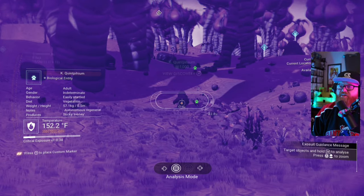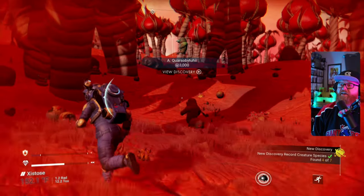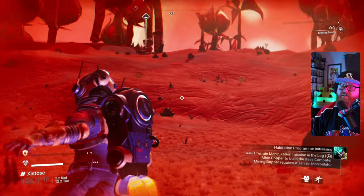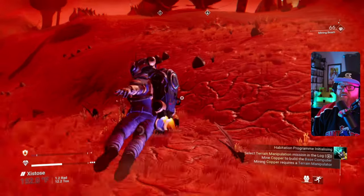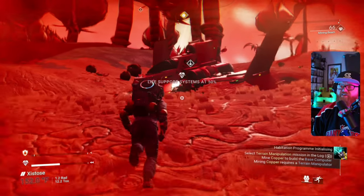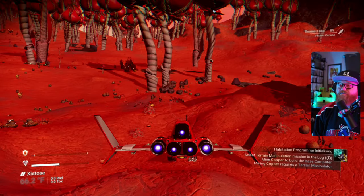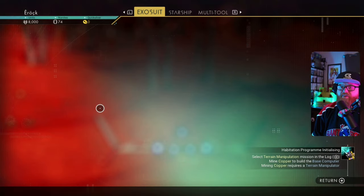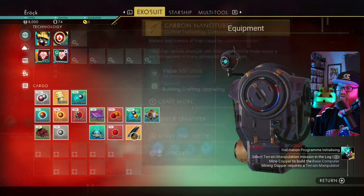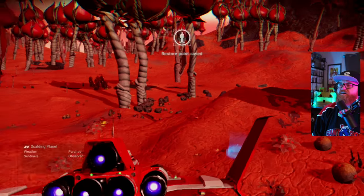Got some critters here — we'll get them scanned up. I've got sentinels on my case. Maybe we're pushing it a little bit too close on our hazard protection. I do like to try to conserve materials, maybe a little bit to my detriment. Let's try making those tubes. Can't build more because we need a little more carbon still. We just need a lot of carbon, that's all there is to it.